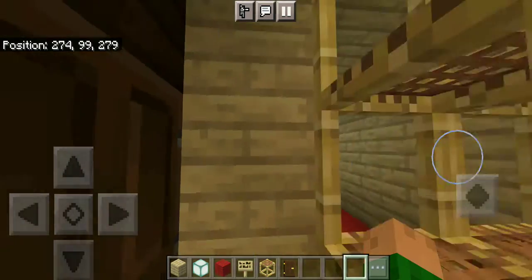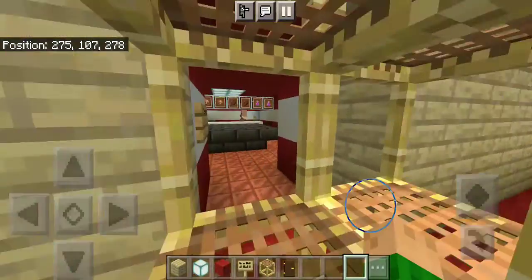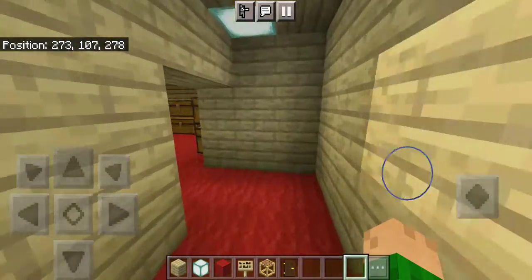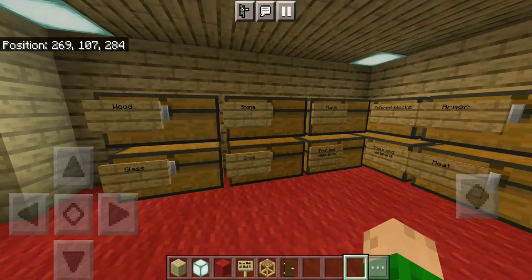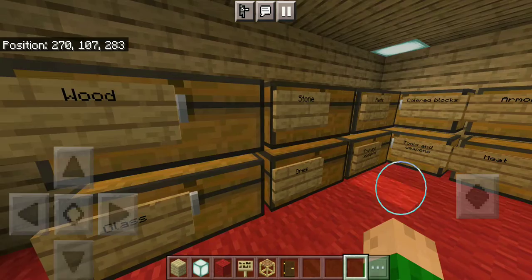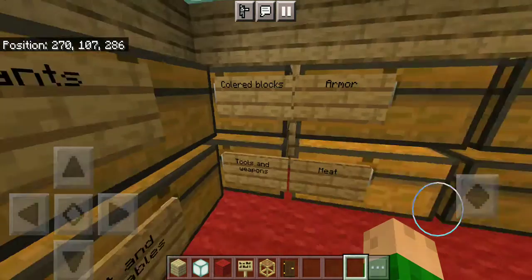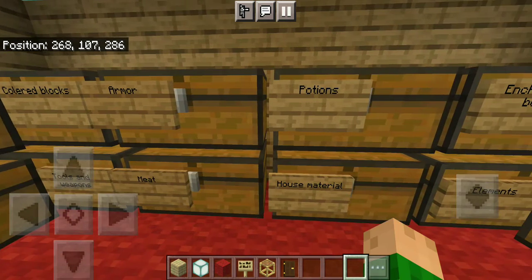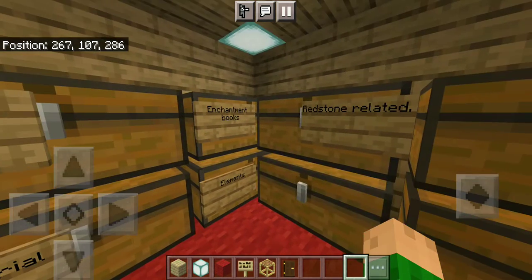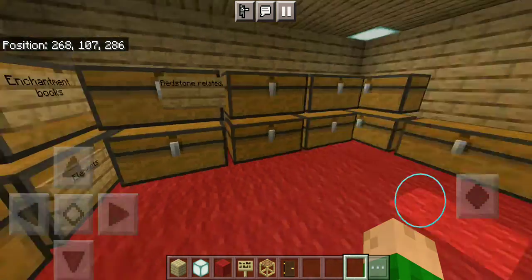So yeah, those are all the names. Then there's the meeting room so you can have meetings — there are doors in case you want a private meeting. Now let's go up to the sixth floor. Up here you have your storage room — none of these chests actually have anything in them, but they do have labels: wood, glass, stone, ores, plants, fruits and vegetables, colored blocks, tools and weapons, armor, meat, potions, house material, enchantment books, elements, and redstone related.